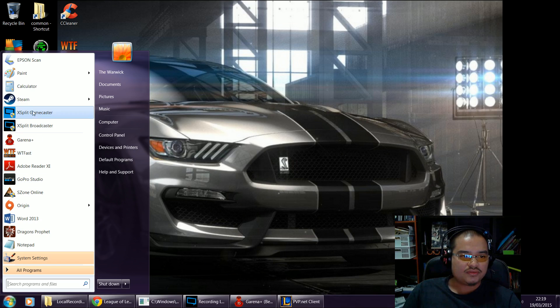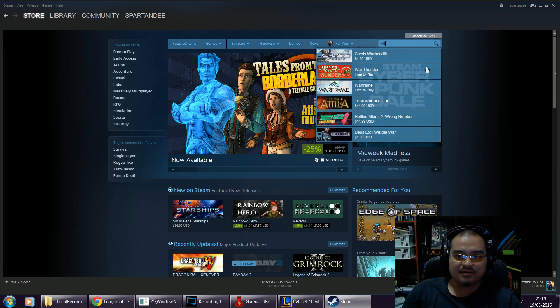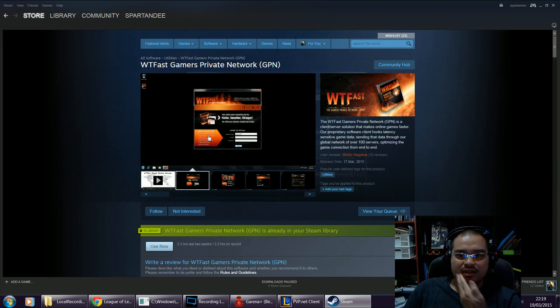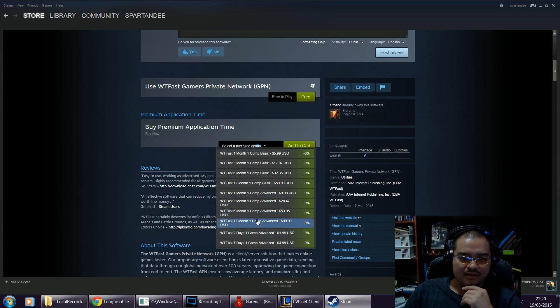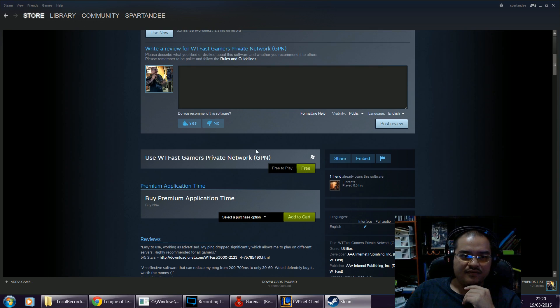So what you need to do is go on Steam. You can also install it — Google 'WTFast' and then install the program — but I like to use Steam. You can click here; free to play means you can install the game, or you can buy the paid versions, but for our purposes the free one is quite good.